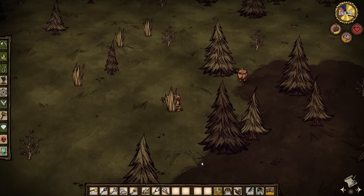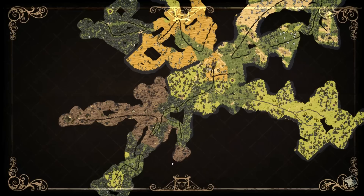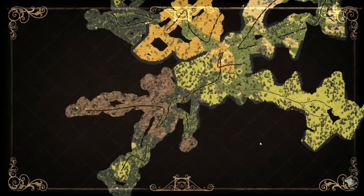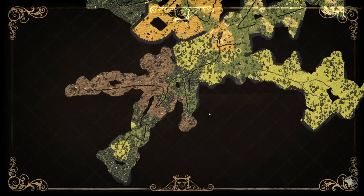I'm quite well prepared — I have 18 healing salves, a backup log suit, and a backup football helmet. I'm at 157 sanity, so let's go. I'll uncover this small area on the way. I actually want to fight something before I have to eat, because fish sticks restore 40 health and right now I'm at full health, so eating them would be a waste. I'll just run through the swamp for a bit.